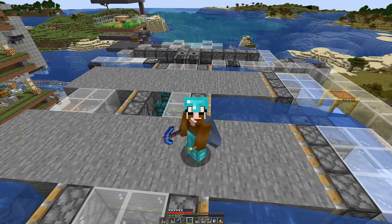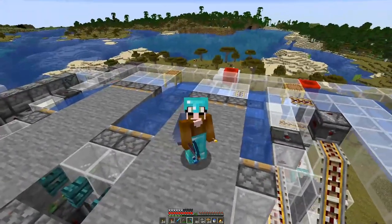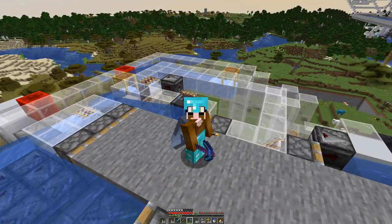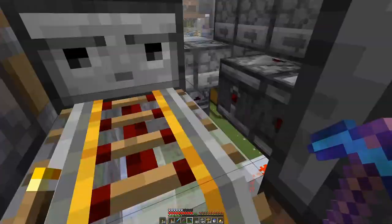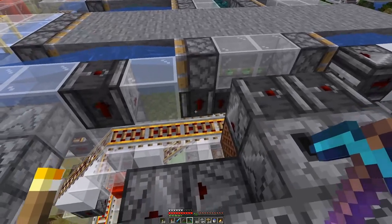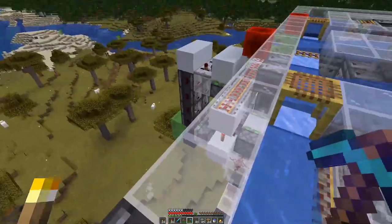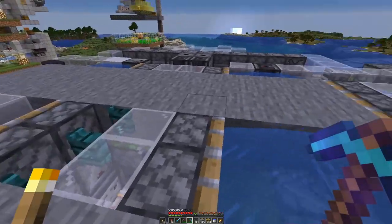That has been one of the most intense block-placing sessions I've done in a while, and from up here it doesn't look like much. But what you can see is there are a lot of rails, observers, and pistons. If we have a sneak peek down here, you can see it's not just the top layer — it goes down and down with rails and observers and more. It's a very compact design, but you have to be careful how you place the blocks.